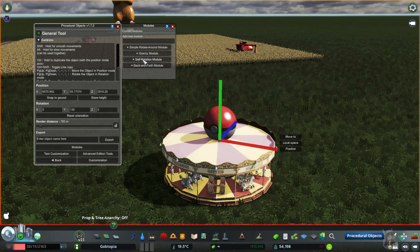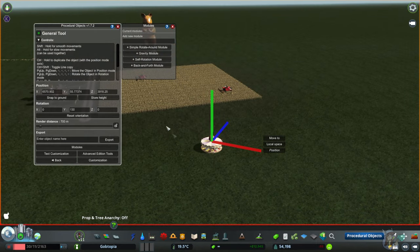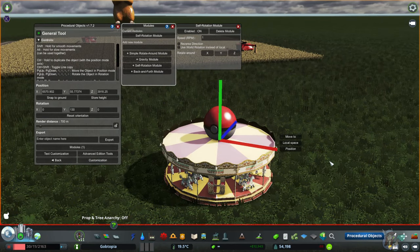Think of Self Rotation as meaning the object will spin in a circle around its own center — so rather than the object moving in a giant circle around a point, the object will stay in place and spin on its own center. So we're going to use that one, and if we unpause and watch it go, it does its thing.